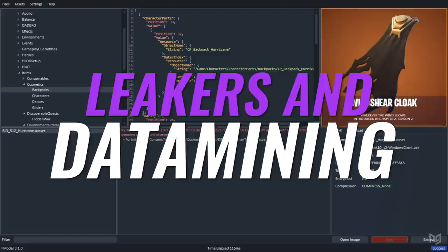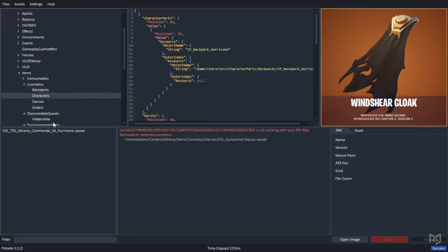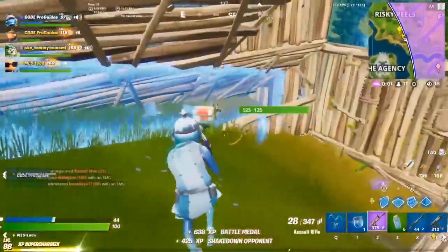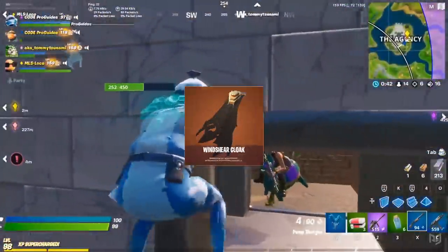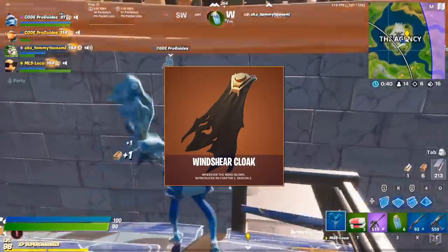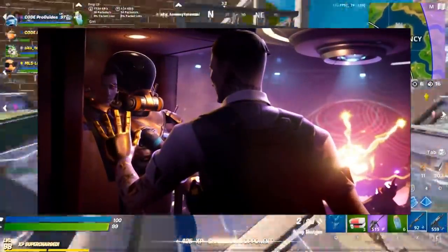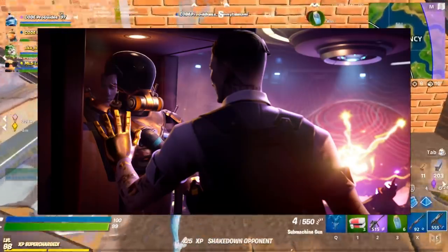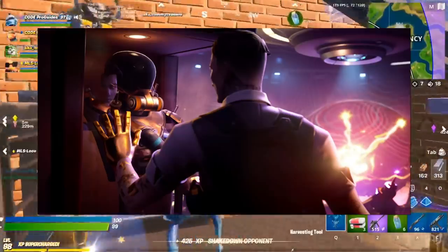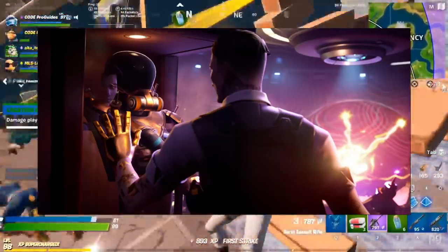On the bright side as usual, the new update has given us a bunch of fun new leaks to discuss, and it's pretty obvious that these are all to do with the event that's going to go live this Saturday. We've got the new Cyclos skin, who has a very clear storm theme, and the Windshear Cloak, which while simple, still looks pretty awesome. By the looks of a new loading screen that has also been added to the game, it seems like Midas has either already taken out the Cyclo character and added his headgear to his collection, or he's actually about to become Cyclo since he's standing right next to the doomsday machine, which looks like it's about to go off.